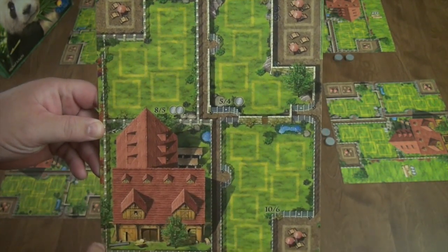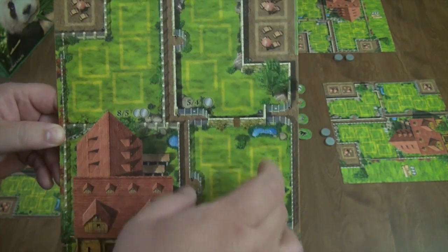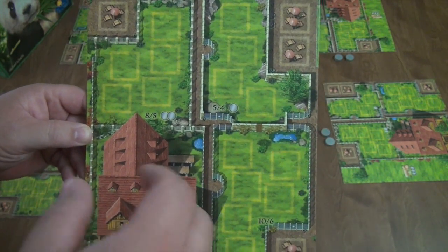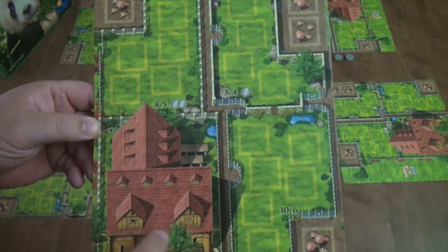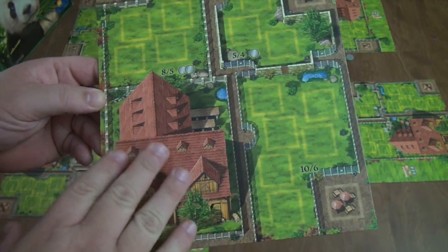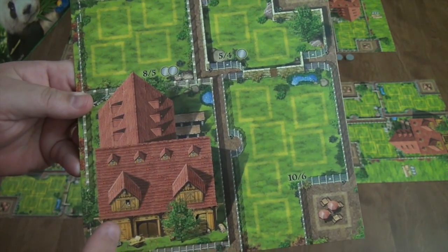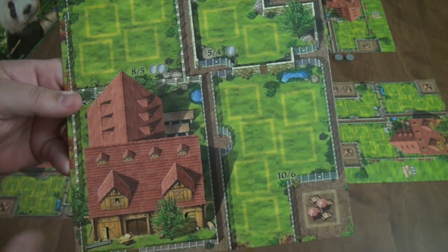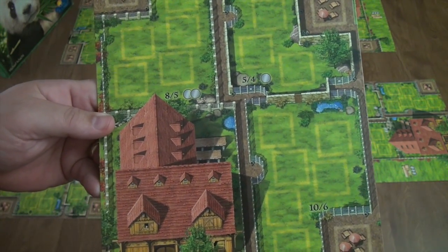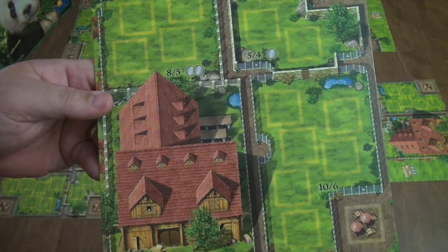During the game you'll be adding animals to your pens, but each pen can only hold one kind of animal. If you get a fourth kind of animal you can't place anywhere, it has to go into your barn, causing negative points at end of game. For every animal type in your barn — regardless of how many — you get minus two points. Extra vending stalls in your barn also give you negative points.